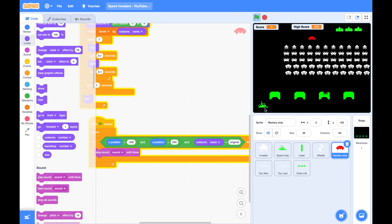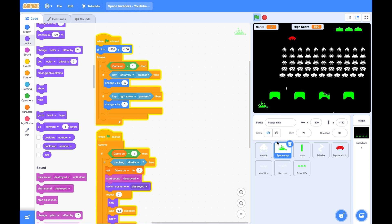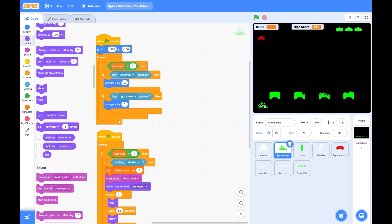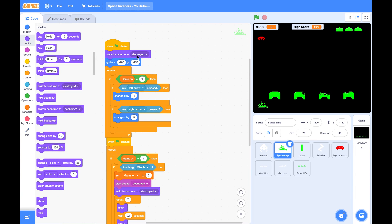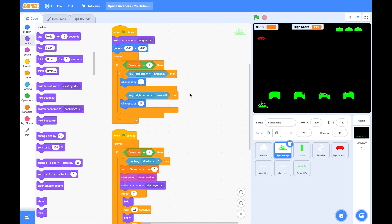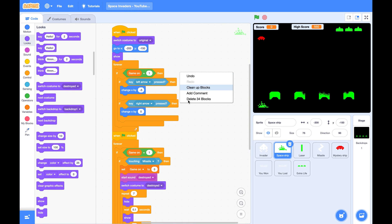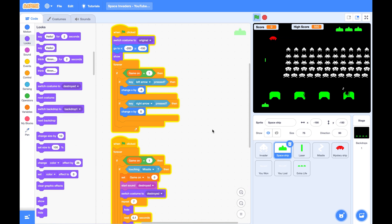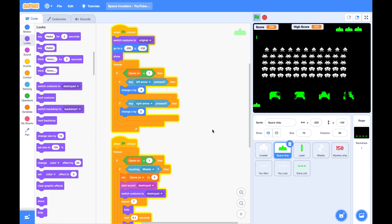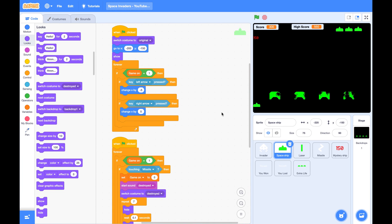Let's give a test. There is a bug — our spaceship should always start with the original costume, so let's fix it. We should always switch costume to the original and make sure it is showing. The music stops immediately whenever it gets hit. That's it for today. I will see you next time, thank you.